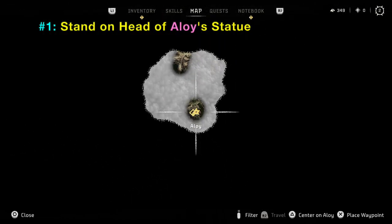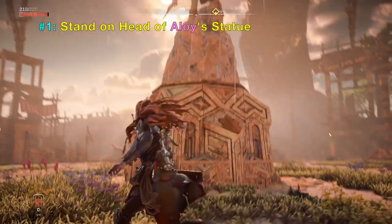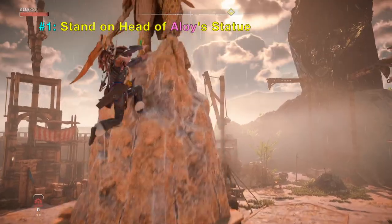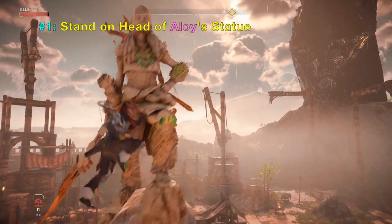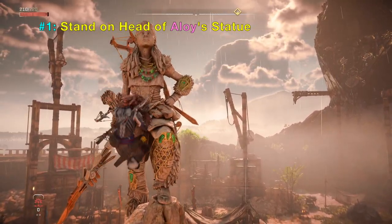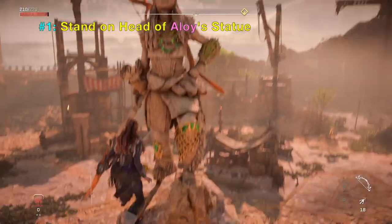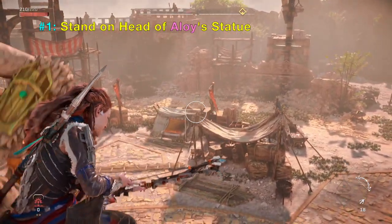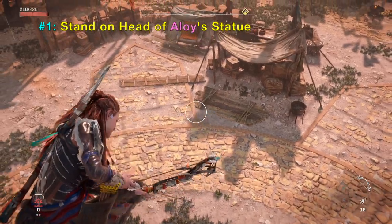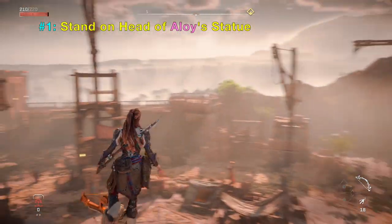Number one: you can stand on the head of the Aloy statue. Normally when you jump up you can about reach the foot of Aloy, but jumping even higher is difficult because she jumps too quickly and the angle is hard to control. However, if you hold the L2 button down while aiming, you can time her jumps more easily — she moves slower and also jumps higher. This can be used to reach hard-to-reach spots like on top of her head.